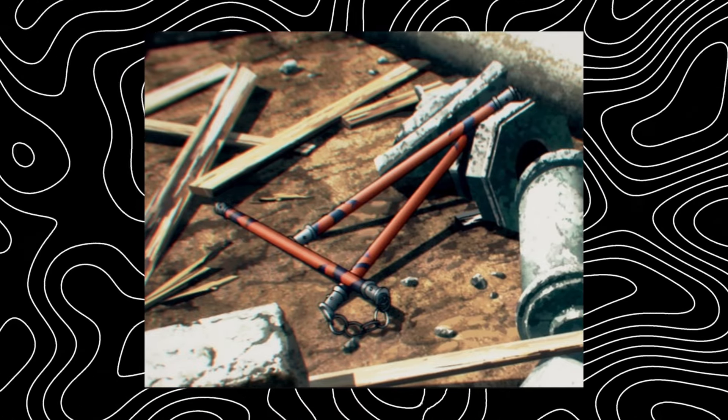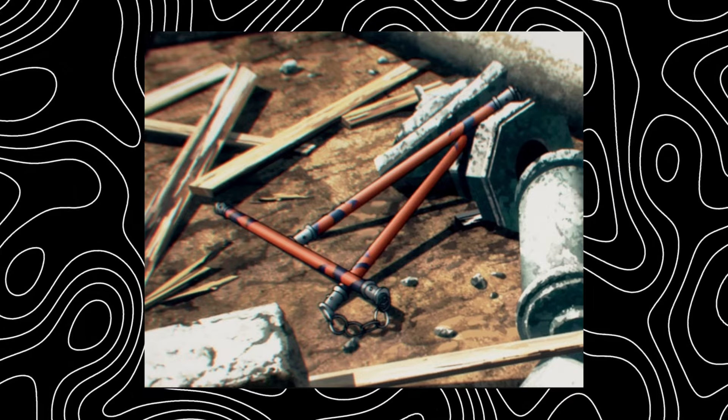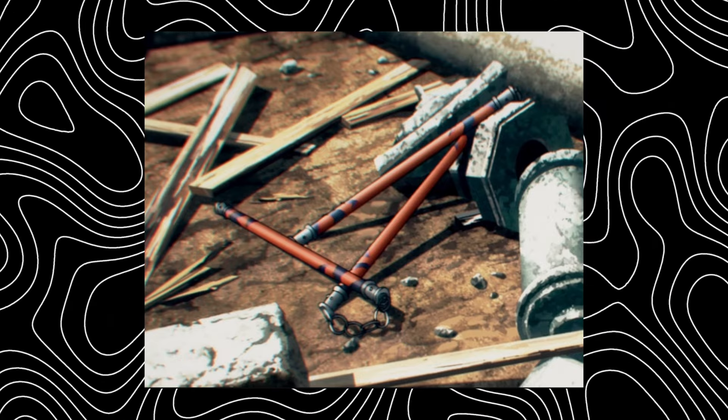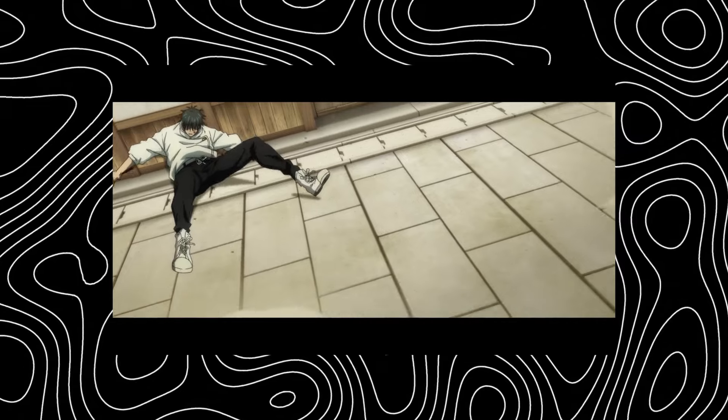We're going to start off with one of the first major cursed tools shown in the series that gave us a big introduction into what they were meant for — and that's the Playful Cloud. It's a red three-section staff secured together with a chain connecting the sections along with a small ring in between, and it sports a blue flame-like marking near the end of each shaft. All in all, it's a very cool design.